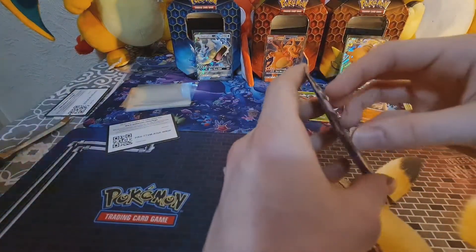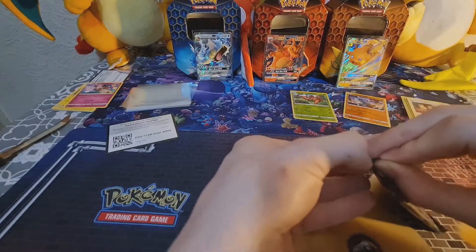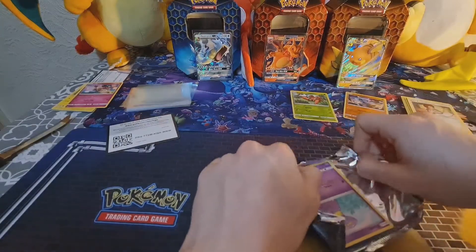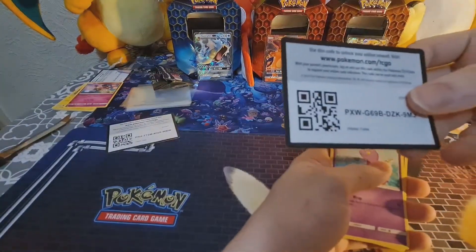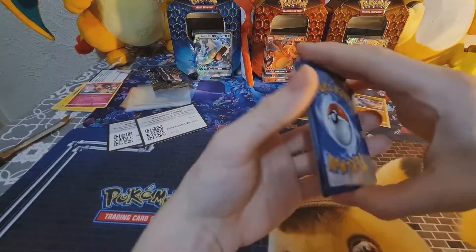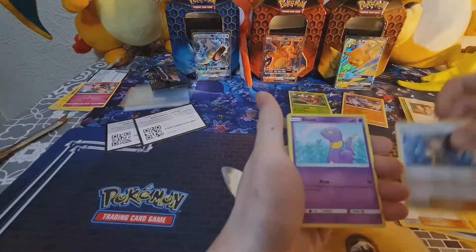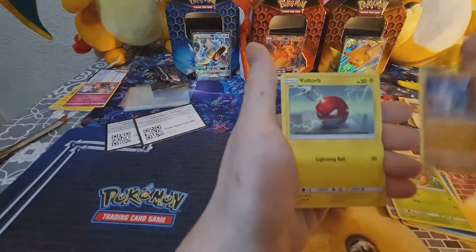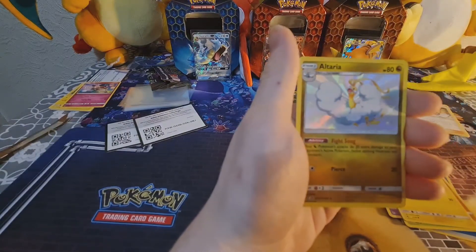Okay, we've got a Mewtwo artwork here. I think this is quite a heavy one. There's your code for you guys. One, two, three, four from the back. Hopefully we get something good. Lieutenant Surge strategy, Koffing, Ekans, Harris, Voltorb, Baltor... Oh! We got a shiny Altaria! Wow, look at that. That's nice.